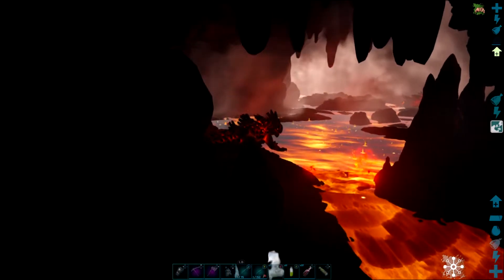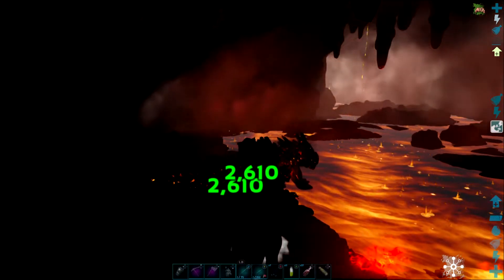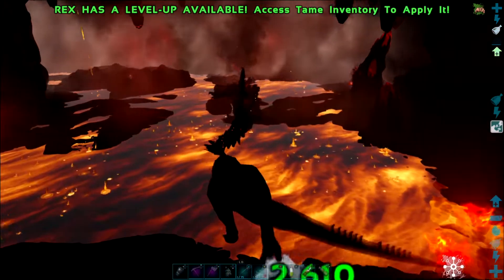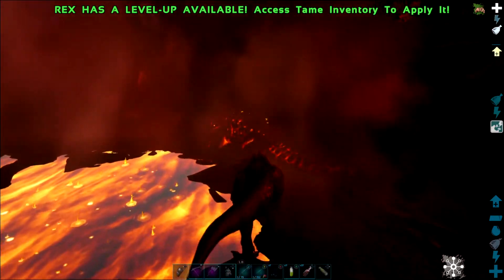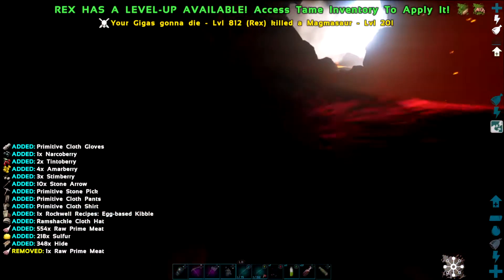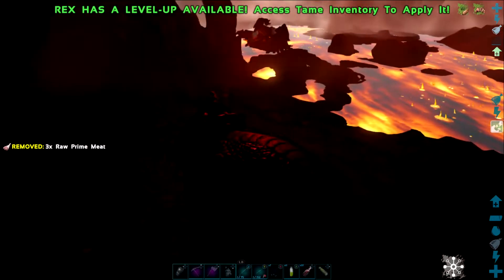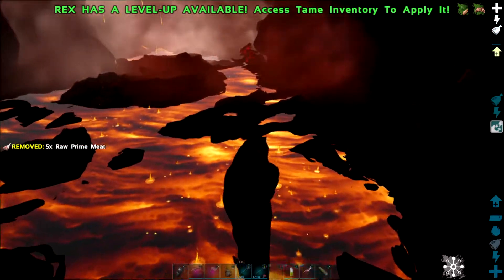I'm starting to see a couple — let's start killing. A 130, that egg would be nice. They're not really attacking me at all. Maybe they don't attack Rexes.